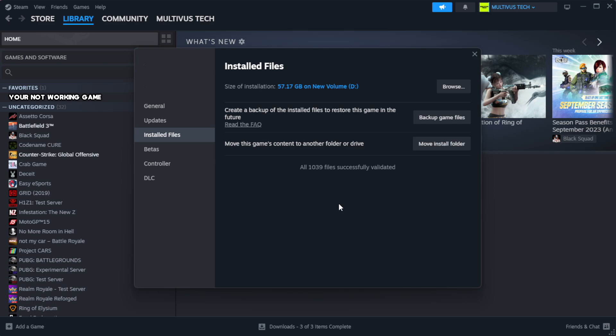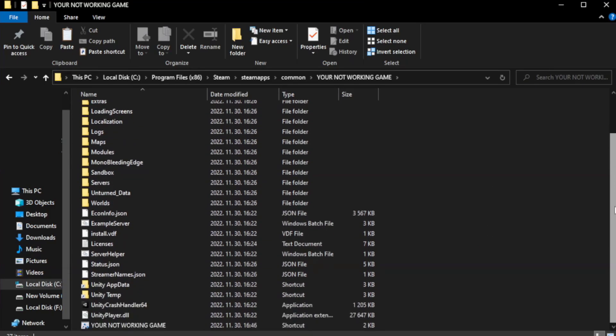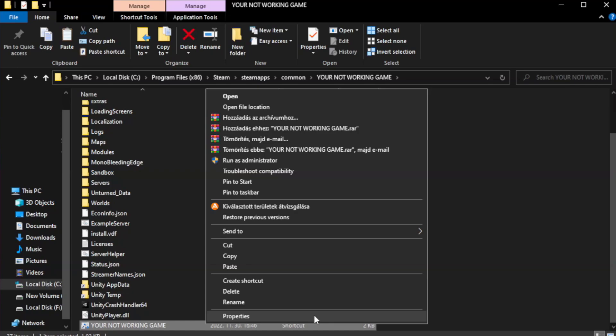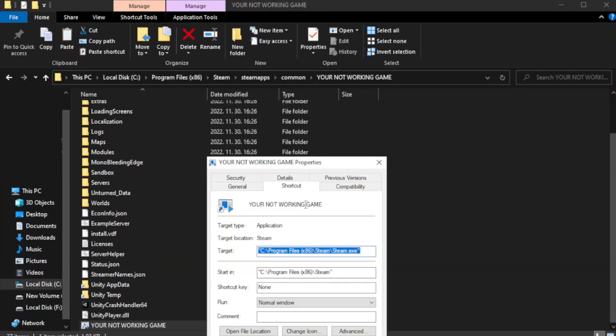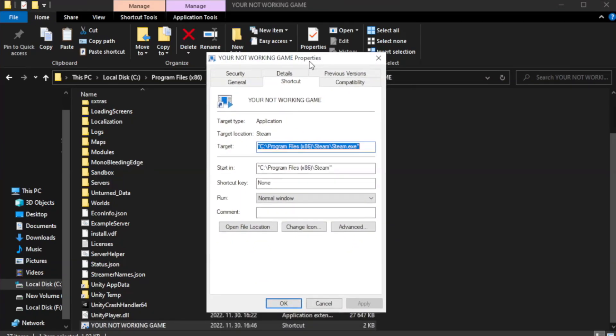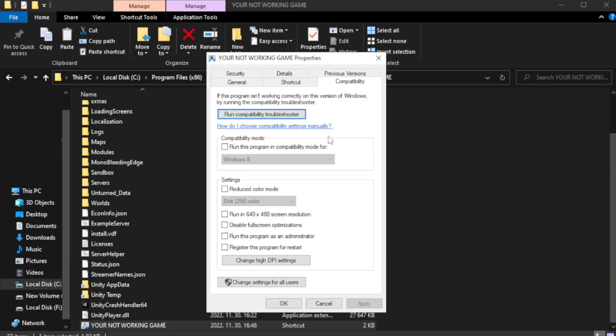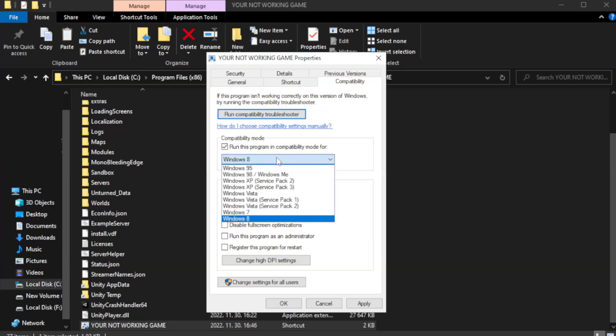After the verification is complete, click Browse. Right-click your not-working game application and click Properties. Check Run this program in compatibility mode and try Windows 7 and Windows 8.